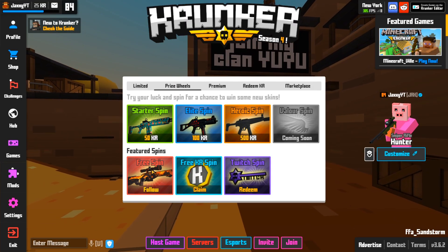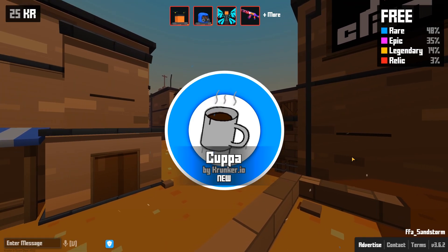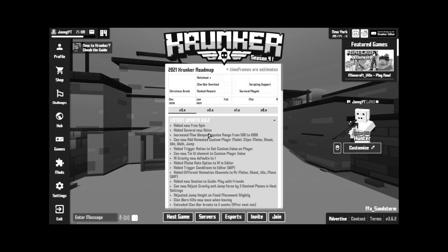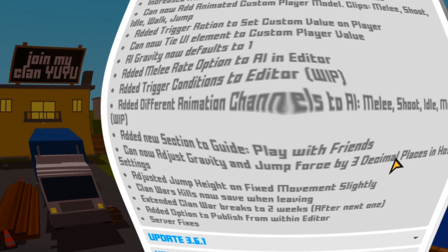First of all, we have a free spin, so let's do that. Let's see what I get. There are also new items, not necessarily all skins. They also added several new skins and a new section to play with friends.